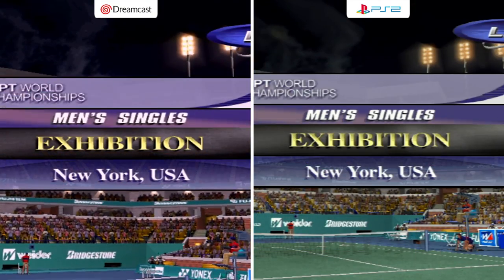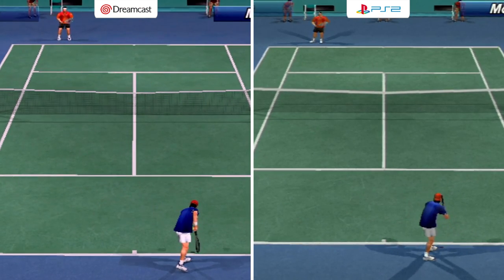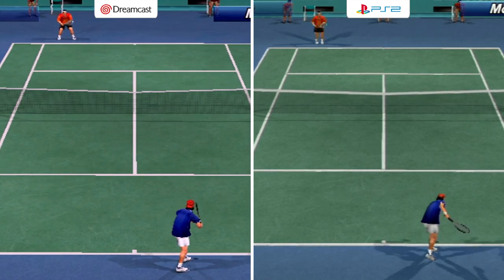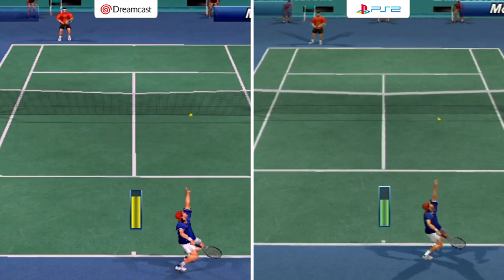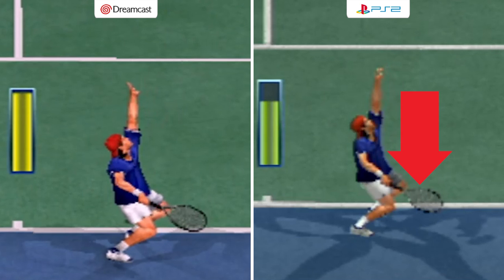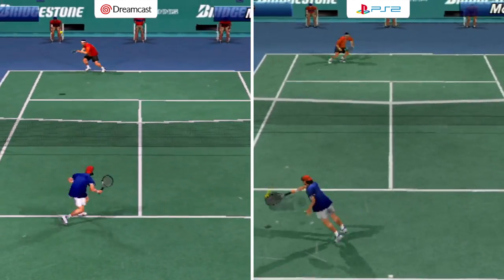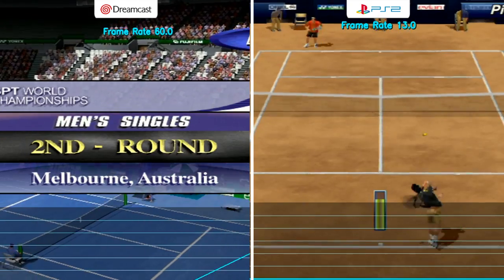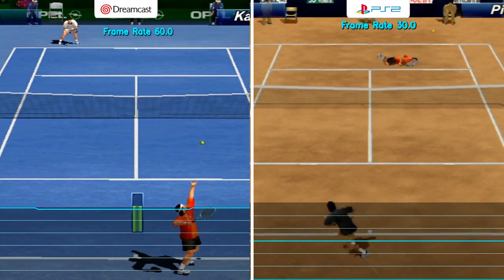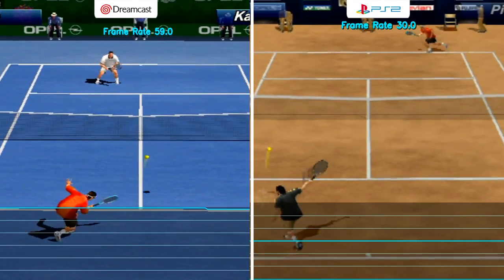Now onto the last game, Virtual Tennis 2. These look very similar, but looking at the netting, you can see the individual lines on the Dreamcast and a smooth net on the PS2. I prefer the smooth net, as the flickering lines kind of annoy me. Zooming in, the Dreamcast offers more detail, but the tennis racket on the PS2 is super jaggy. When in motion, I prefer the PlayStation 2 mainly because of the net. The Dreamcast is a solid 60 frames and the PS2 is a solid 30, and just looking at them you can see that. So at the end of the day, the Dreamcast wins.